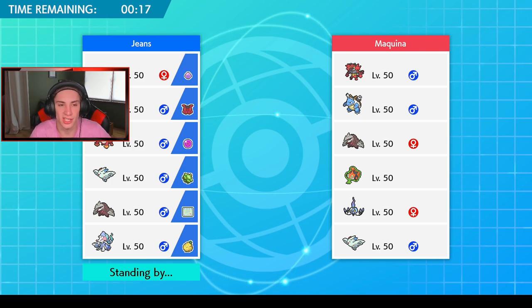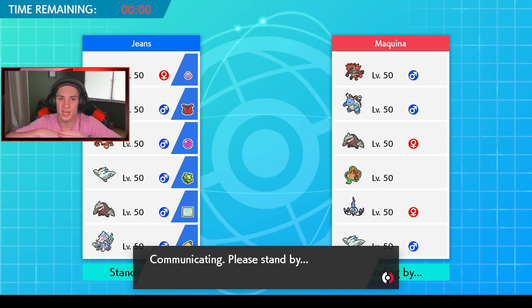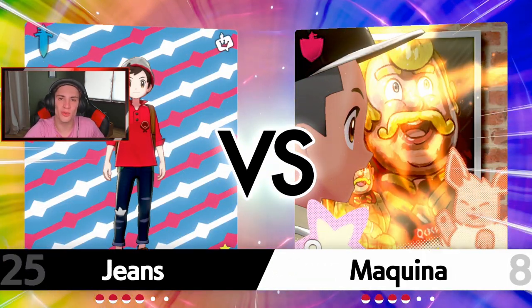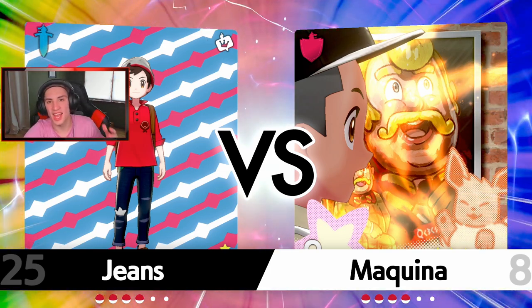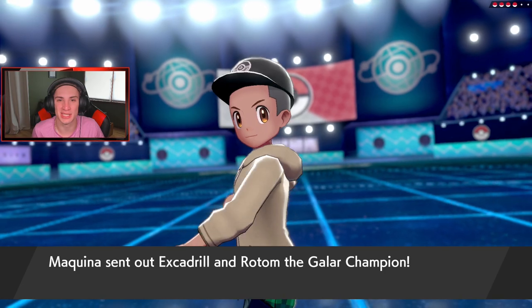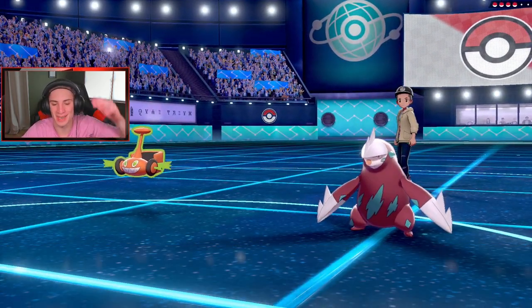Sneasel is awesome as a good Fake Out user right off the bat. It can eat up a shot and then eventually Screech to decrease the opponent's defense and start one-tapping left and right. I'm surprised at how hard Grimmsnarl hit in that first battle — the first two Pokemon went down so easily. No defense drops, no attack boost, none of that, and we're still one-tapping fools left and right.